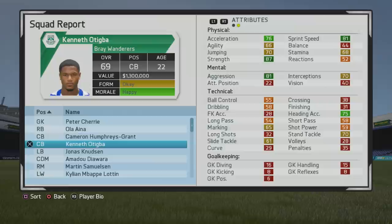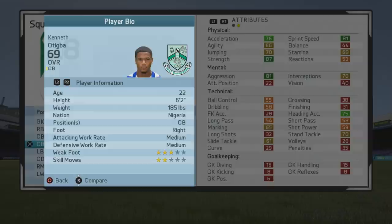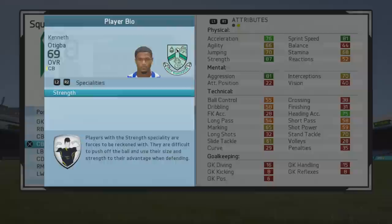First we'll take a look at his play information. He is a six-foot-two center back who's right-footed with medium work rates, three-star weak foot, and two-star skill moves. You can see some very good physical stats.